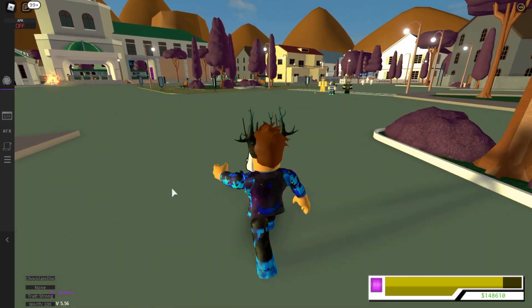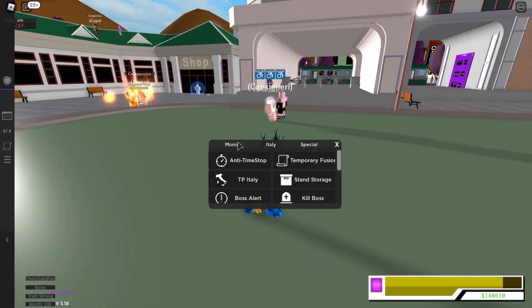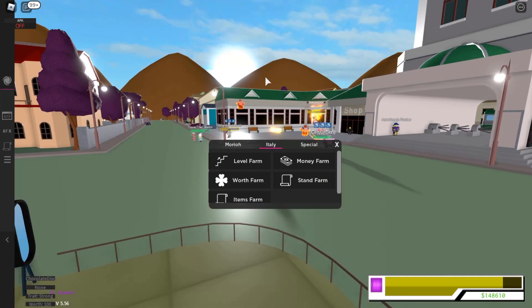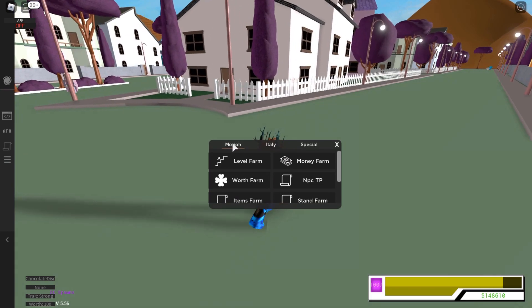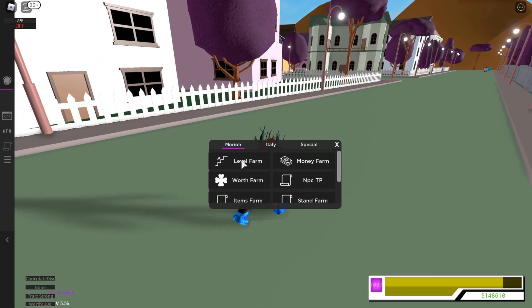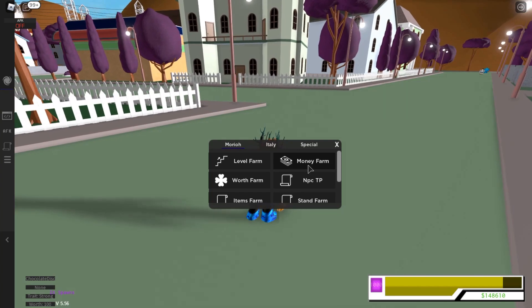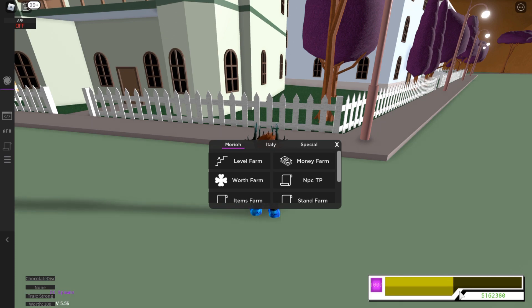Today I'll just be reviewing one feature of this GUI, which is how to spawn money — as it shows on the title of the video. All you need to do is go to this button right here, press it, and it should show you all of this and open up this tab. I'm on the Morioh tab — I think that's how you pronounce it. As you can see there are tons of features: level farm, worth farm — this is so overpowered. Today we'll be checking out money farm, so all you need to do is press it.